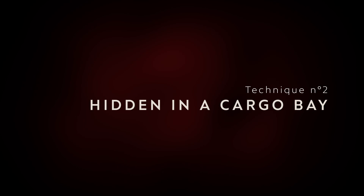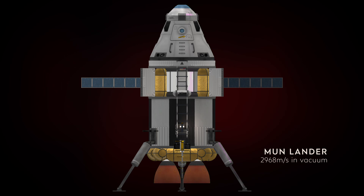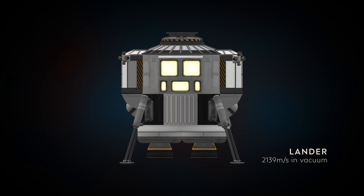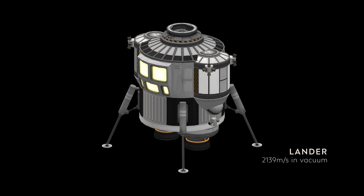Technique number two: cargo bays. This is another way to achieve our objectives. When the diameters are not compatible, we can put the Science Junior in cargo bays. This involves a little extra mass, but you can take the opportunity to put other components or even extra fuel inside. Another proposal: the Science Juniors can be partially housed in the compartments on the sides of an MK2 capsule. Everything does not fit as you can see, but aesthetically we can still achieve something correct.